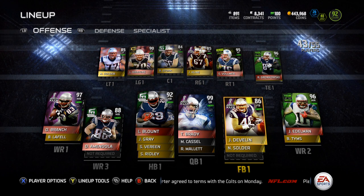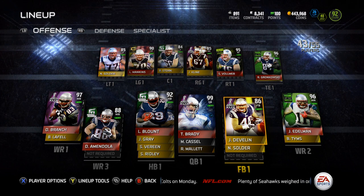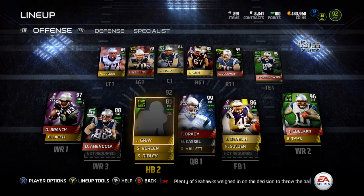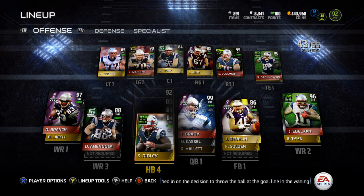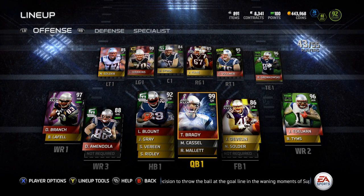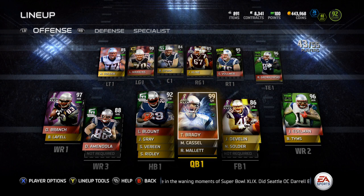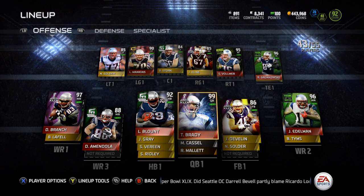At fullback, we've got that Super Bowl James Devlin, and the Team of the Week Nate Solder backing him up. At running back, Football Outsiders LeGarrette Blount, Team of the Week Jonas Gray, Super Bowl Shane Vereen, and Team of the Week Steven Ridley. At quarterback, that 99 overall Super Bowl MVP Tom Brady. Backups are Matt Cassel and Ryan Mallett.